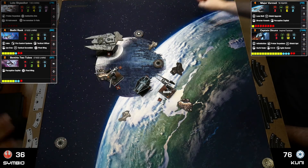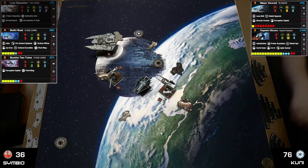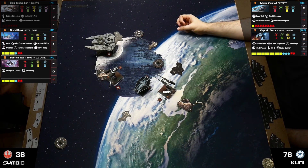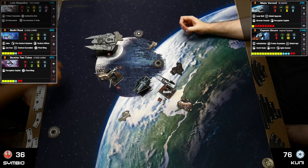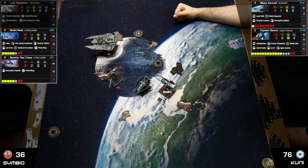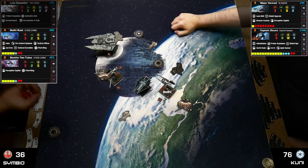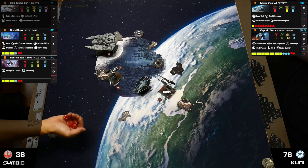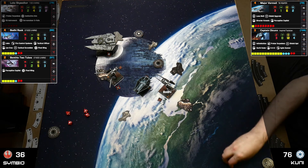Engagement: Triple Zero hits Bodhi — Bodhi takes a stress rather than giving a calculate token. Stress party — everyone is stressed. Vader pings Benthic: no green tokens on Benthic, so Benthic loses a shield. Oicunn fires on Benthic at range one with four dice. Benthic has no focus and one die — takes one damage. One shield left on Benthic.